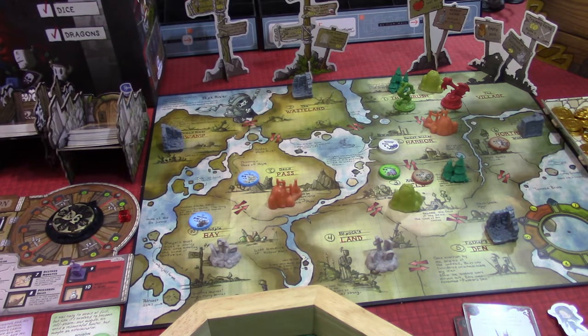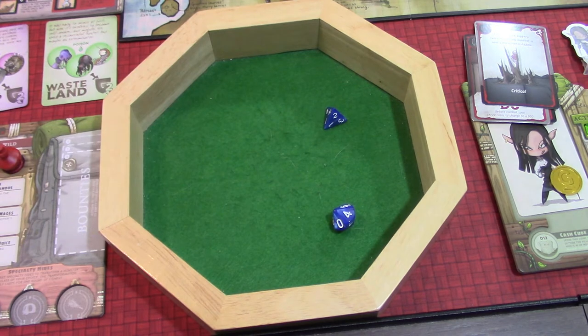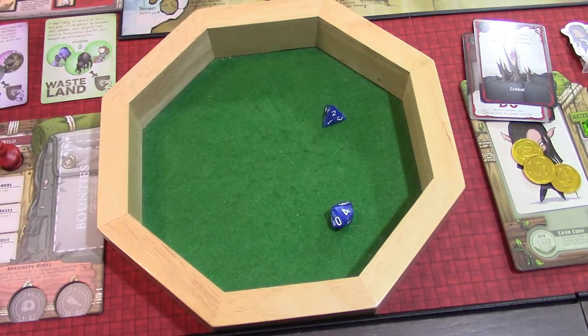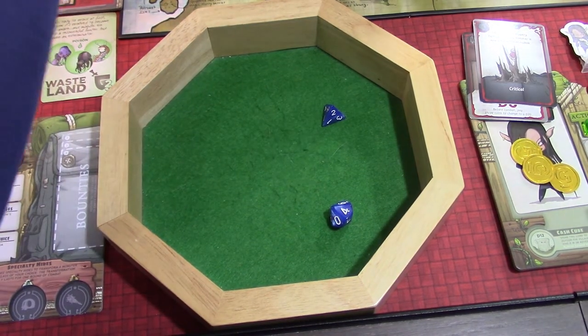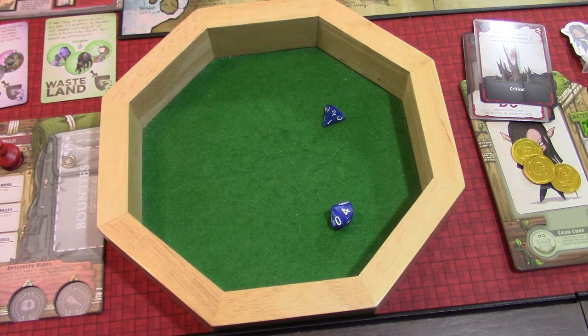Now we've got a couple things we can do here. The first thing we do is get our dice out and do our open gather, which allows us to gather some new resources and put out new monsters. We got a two and a four. For the woodling, a two is going to be two coins — I'll grab those out of the tray. And for the slayer, a two is also going to be two coins. So the slayer is going to get a couple of coins as well.